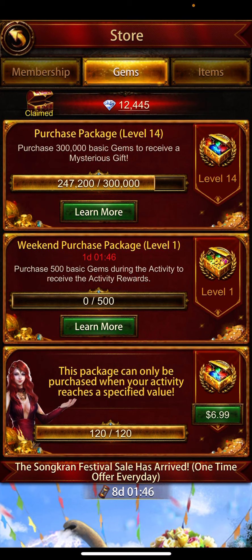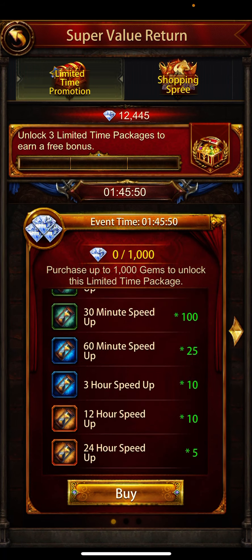Before purchasing anything, the first thing you should check is the weekend purchase package — you can see it here in the middle. There's only one day left on this one. The second thing is to click on the limited time promotion.